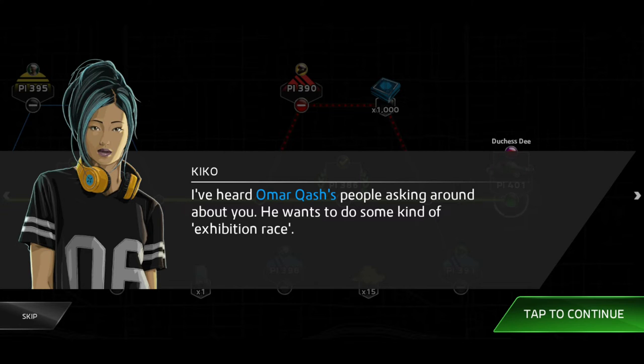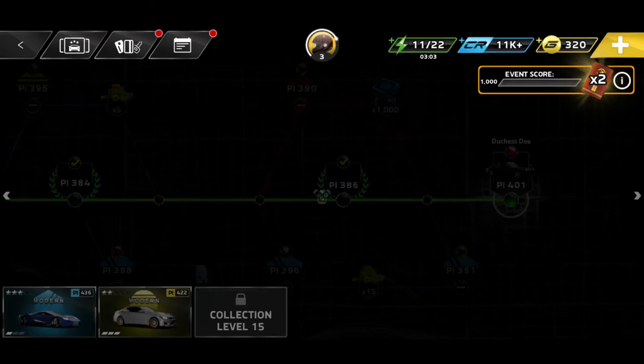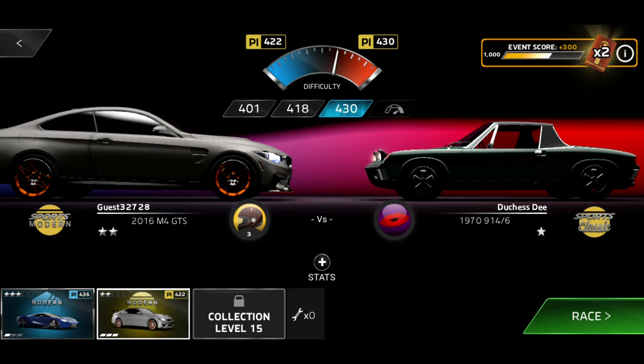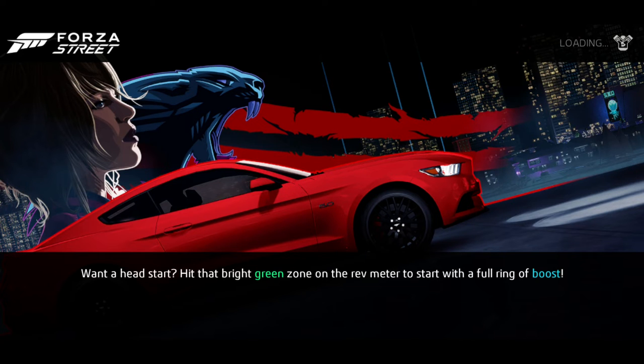You've heard people asking around about you — he wants to do some kind of exhibition race. Don't ask me why or how, but he's getting us closer to what we want. You want to win, and I want to see this ultimate prize for myself. Cool, hope you're ready. You know what — we're going to go with the Beamer because I haven't featured it today. So last race, we'll use the Beamer. See how we go with this, and hopefully we'll get another victory bagged in.